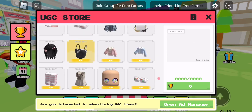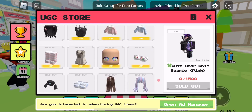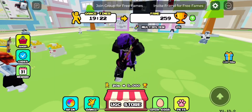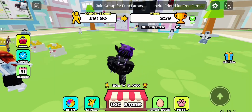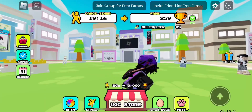This is a really unique one in my opinion — it's a really nice backpack with a cotton candy theme, just really nice overall. And with the UGC we've had lately, finding an item with more than 300 stock, let alone 500, is pretty rare.